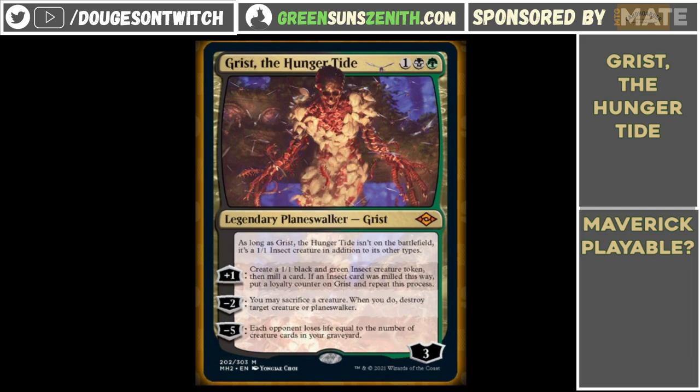Welcome back to Doug's on Twitch. Back today with a bit of a card tech on a new card called Grist the Hungertide. This is a card that was printed in Modern Horizons 2. It is a 3-mana planeswalker, but it is a creature as long as it isn't on the battlefield, which is pretty huge. So let's go over this card and break it down for what Legacy players should be looking at and how to give it a rating in playability.